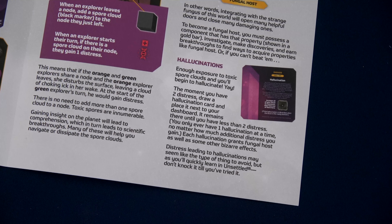We have hallucination cards in this game and they are absolutely amazing and terrible — it all depends. Enough exposure to toxic spore clouds and you'll begin to hallucinate. The moment you have two distress, draw a hallucination card and place it next to your dashboard. It remains there until you have less than two distress, and you only ever have one hallucination at a time. Each hallucination grants Fungal Host — basically you're becoming part of this world, with fungus growing on you.